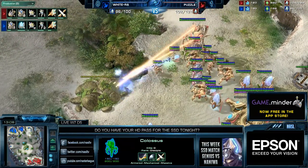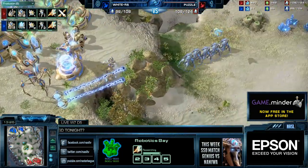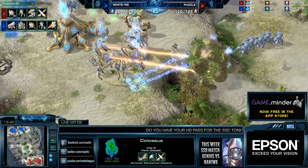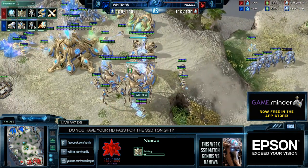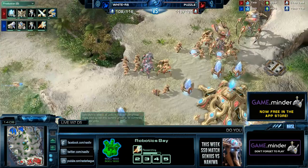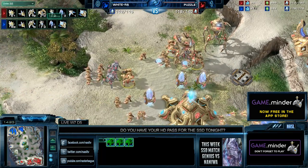Puzzle has a couple things going in his favor: Thermalance will finish as well as plus-one attack. Plus-one may not seem like a big deal, but with Colossus it's significant — two extra damage gives a lot more AoE spread. You'd be hard-pressed to find a pro Protoss player who doesn't want upgrades on his Colossus. Puzzle is also moving to a third base, which is a safe move after all those Observer kills. WhiteRaw went double Robo, which is standard off two bases.